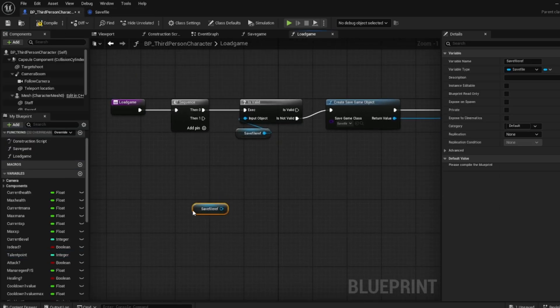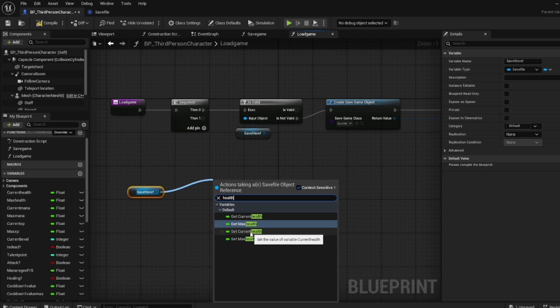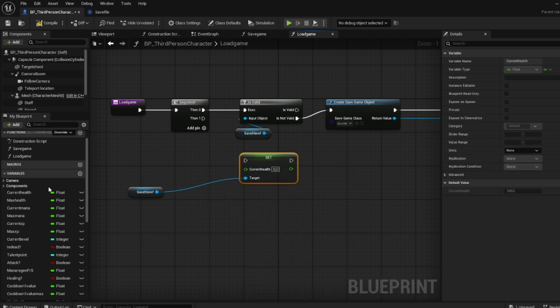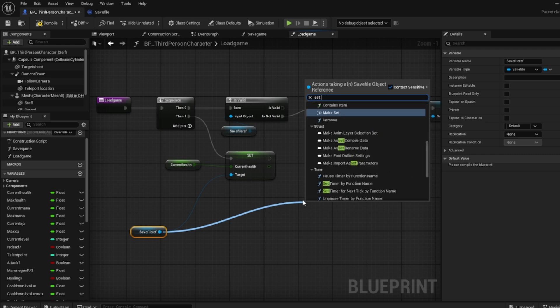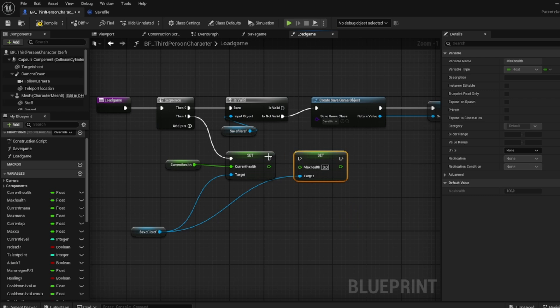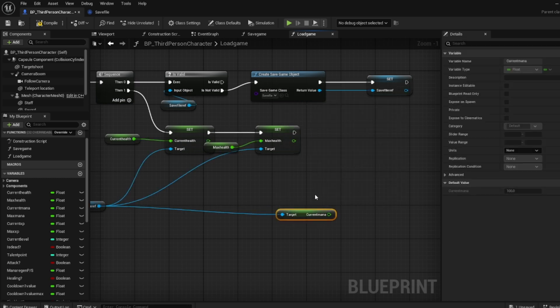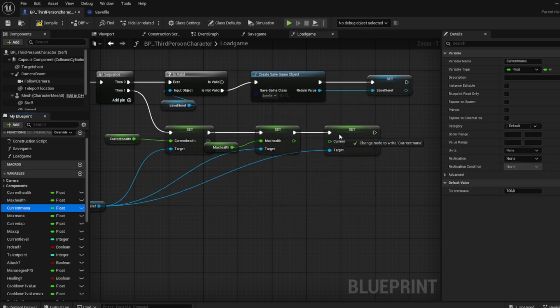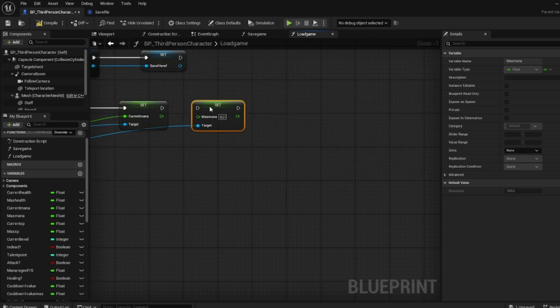What you want to do is get the save file ref right here, and then set current health. Take the current health from the third person character and plop it in like that. Then max health — take this max health, put it there. And then current mana — set current mana and put it here. Then get current mana, put it in there. And then set max mana.